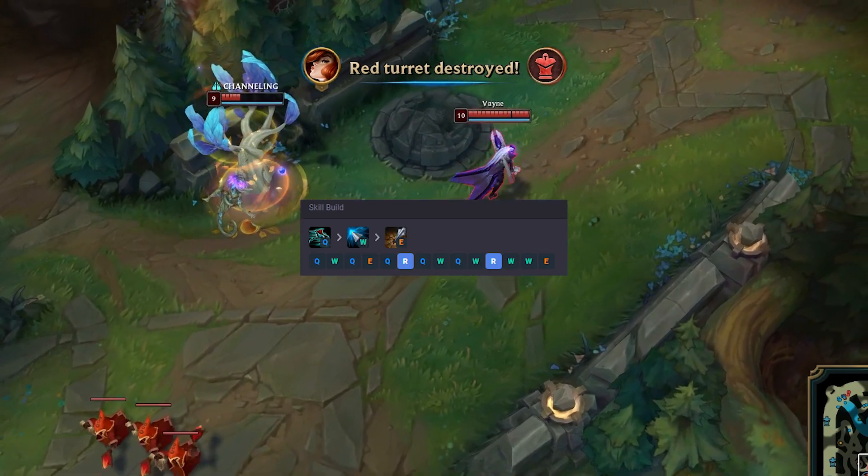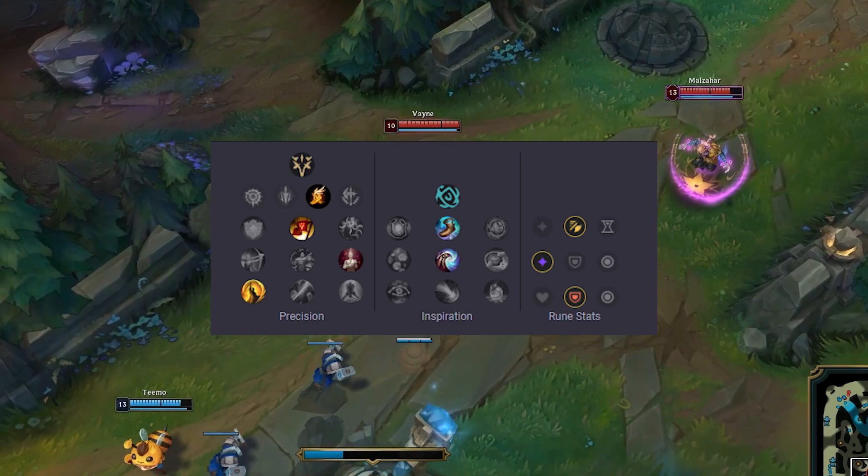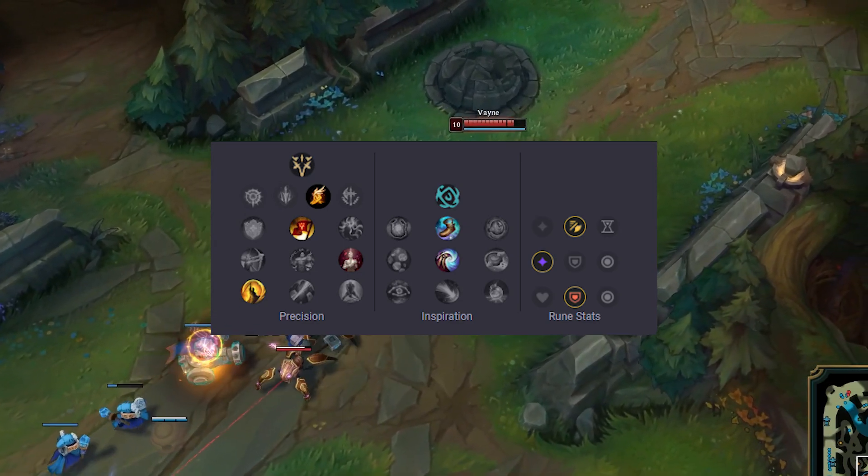For runes, since extended fight power is not the strength of this build, you don't want to run Lethal Tempo. Instead, look to grab Fleet of Footwork for the keystone rune, with Triumph, Bloodline, and Coup de Grace.